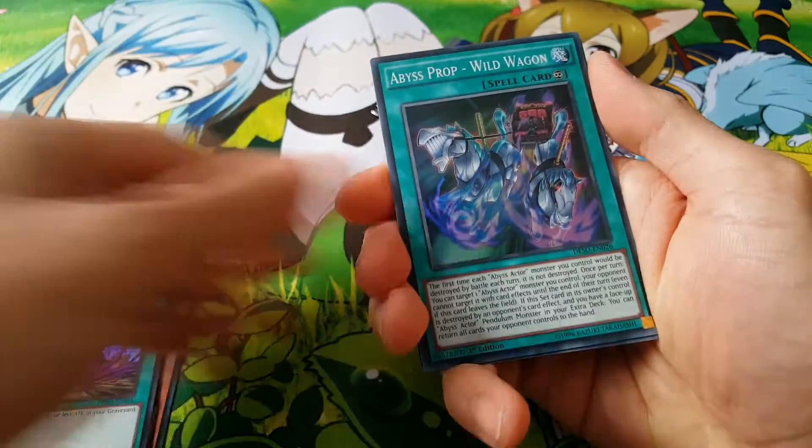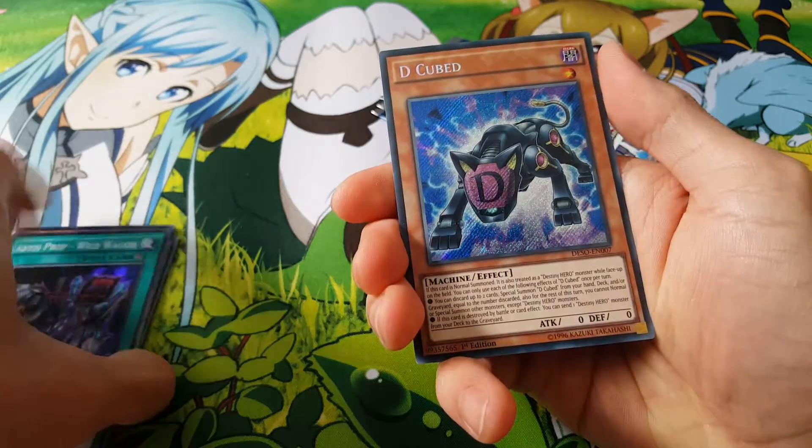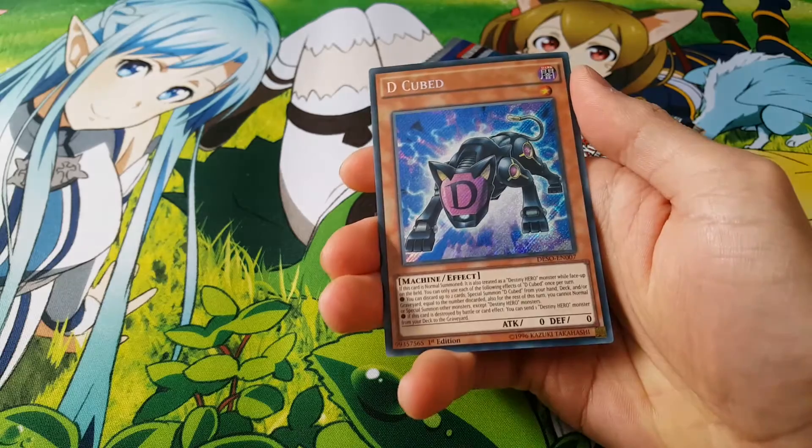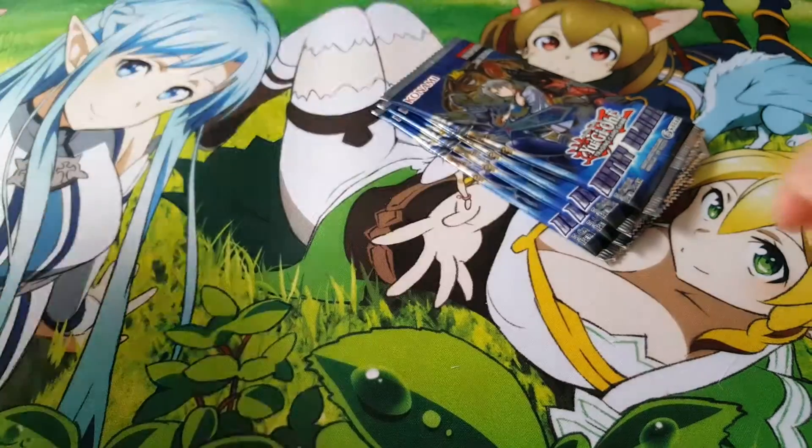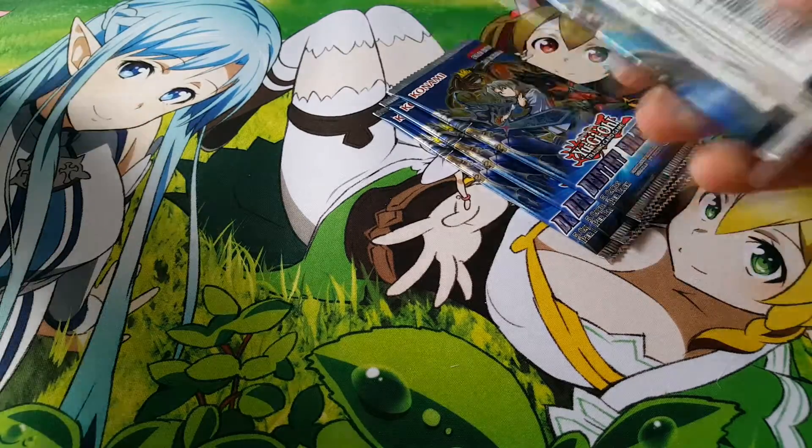Let's see what else we can get here. And a D-Cubed — pretty interesting as a secret rare. I felt like there were better options for secrets.